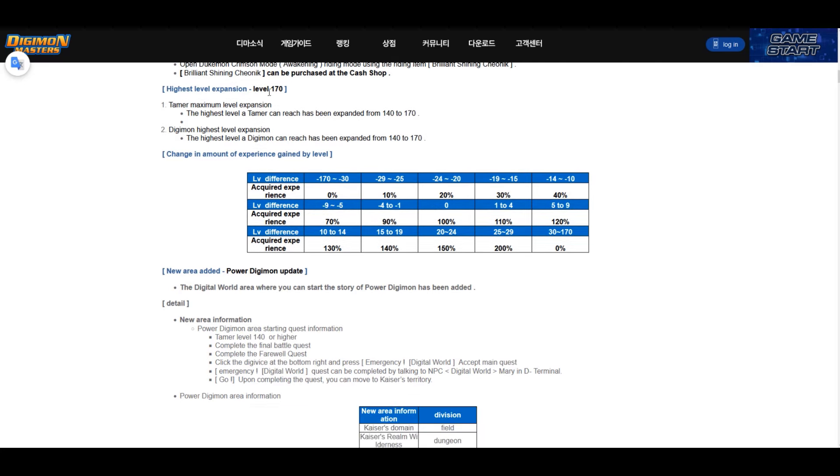Starting off with the level increase — we got a level cap increase to 170. From what I've seen, they did not increase the levels of other dungeons. So things like Royal Base Hard Mode, Colosseum, and Solomon Dungeon are still level 140, which means this greatly reduces the hit requirement.